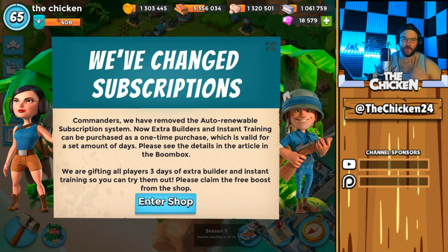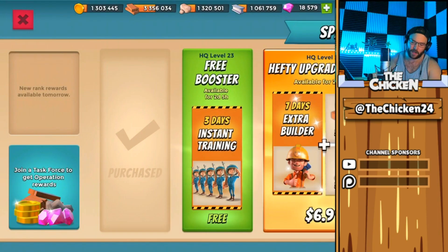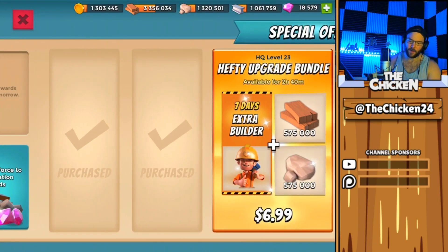If you haven't seen this message yet, they've changed subscriptions. Commanders, they have now removed the auto-renewable subscription system. Extra builders and instant training can now be purchased as a one-time purchase valid for a set amount of days. They are gifting all players three days of extra builder and instant training so you can try them out — claim the free boost from the shop. So let's go ahead and claim our boosters.